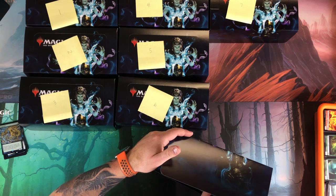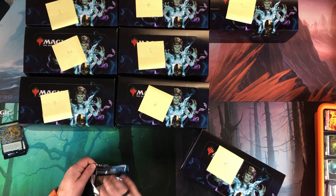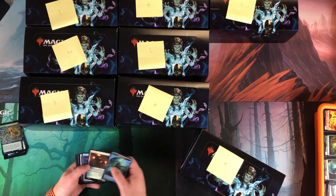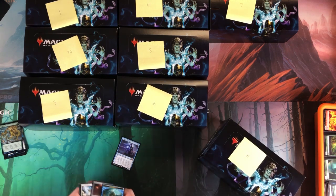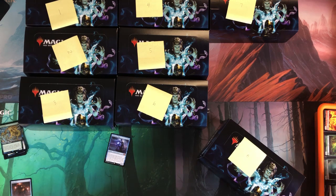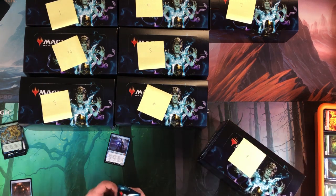Box number eight — let's go with the Karn picture; maybe we get a Karn in the Karn box. Hey, that's a pretty good start: Snapcaster Mage! I've been saying I need one and I got one. I'll definitely take that — Snappy! Maybe I get Karn in the Liliana pack — I got a Snapcaster in a Karn pack.